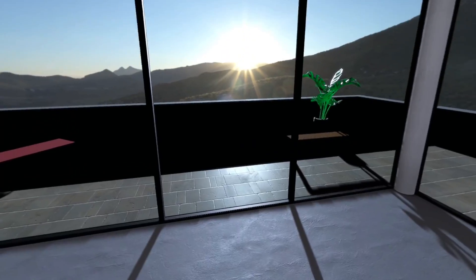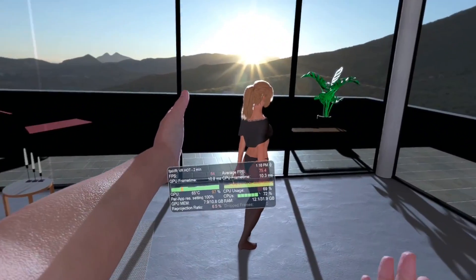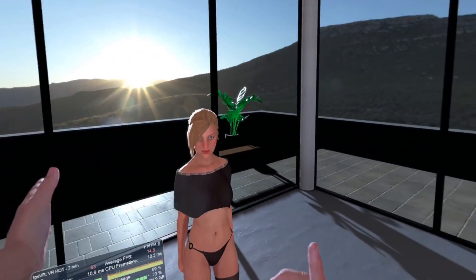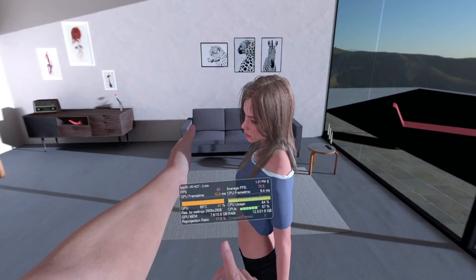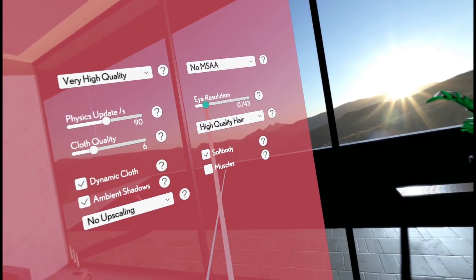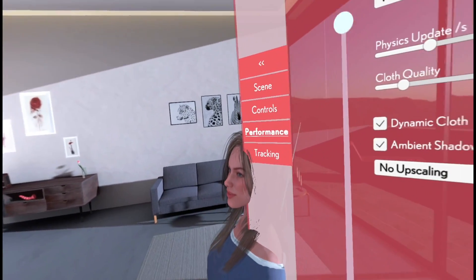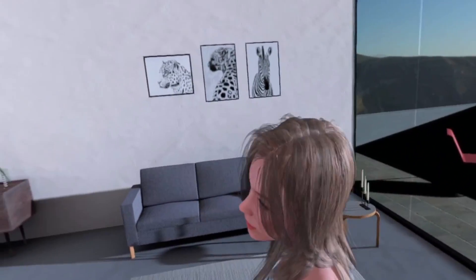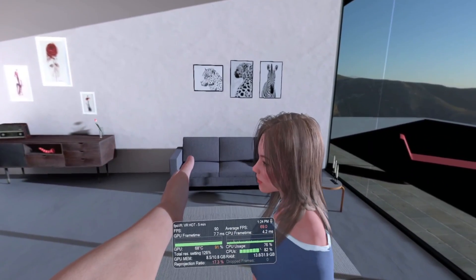So here is my last resort: Sims 5 in VR. Look at these graphics and the intense GPU load — oh my god, this game is almost crashing my system. This game has an experimental DLSS built in. I can lower the resolution and the game definitely looks worse — more jagged edges on the picture frames in the background and the model is more blurry. But I get much better performance.